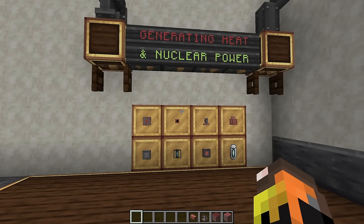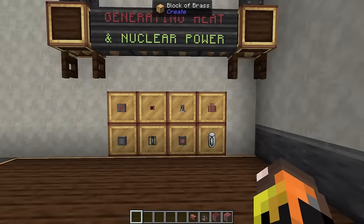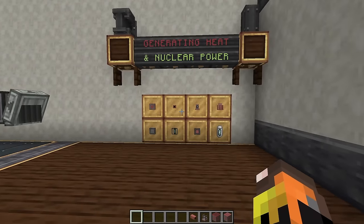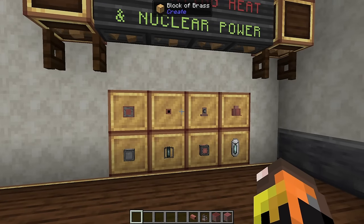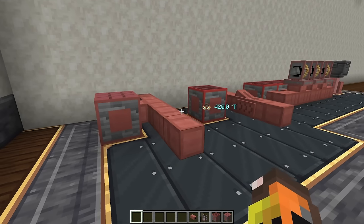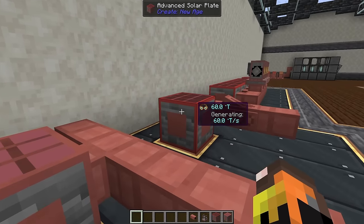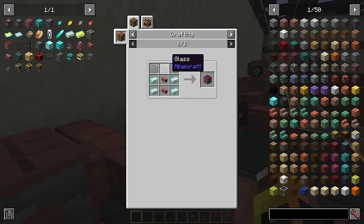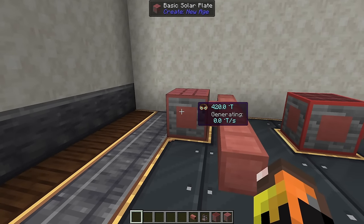The last section covers generating heat and nuclear power. First, heat generation via solar plates: there's a basic solar plate and an advanced solar plate with simple crafting recipes, though the advanced plate requires overcharged iron. Each generates a certain amount of heat per second, but only during the day, so keep that in mind if running your plant at night.